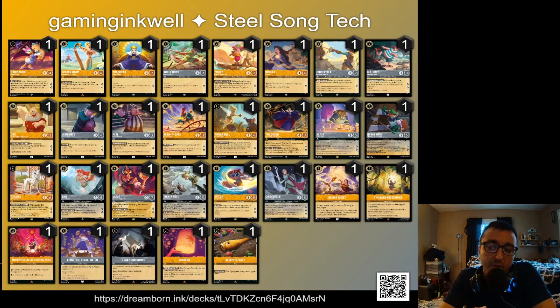In the two-drop spot we also have Cinderella, which opens up some shift lines for big Cinderella. It's niche card draw and a 2/2 body — I'm not huge on her personally, and most tops weren't either, but one list played her so she earns a spot here. The Little Knight in Training Ursula is another two-cost card — she's a four-singer, and I think she's actually pretty strong. She can sing your three-cost songs and your four-cost songs like Along Came Zeus and Find Them Flatten Them.